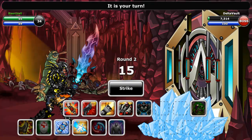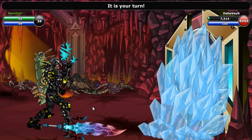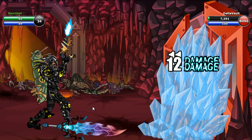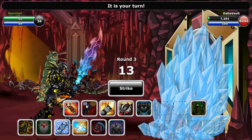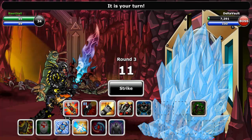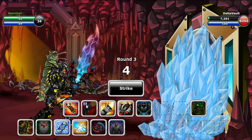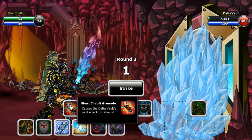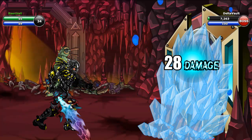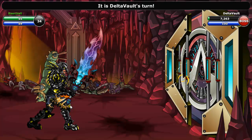Last but not least is the short circuit grenade. This grenade causes the vault to backfire his next attack on itself. It would be advised to use it on the last turn of the fight, or right before you use a stellar grenade, so that the damage output is maximum. You will see me use it in just a second. There we go. Now, as I throw this, I do some damage, and you will be able to see that the next vault damage backfires upon itself.